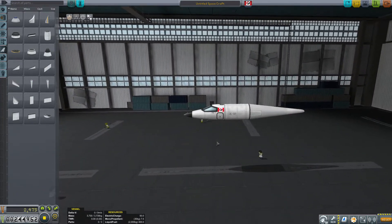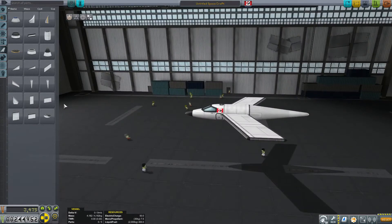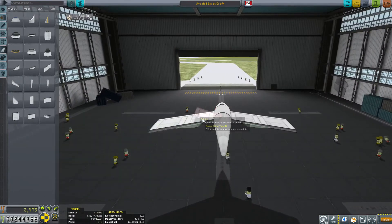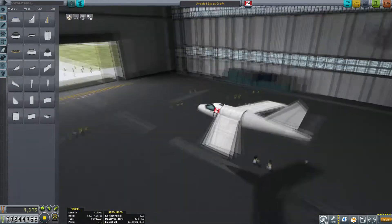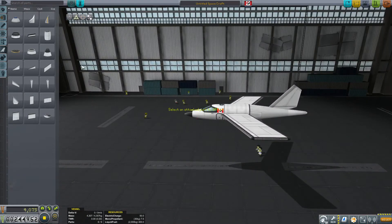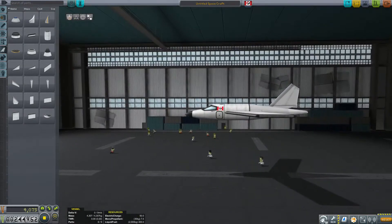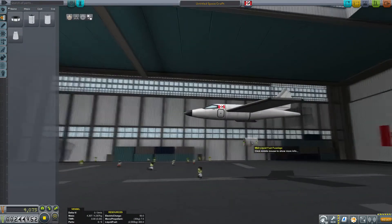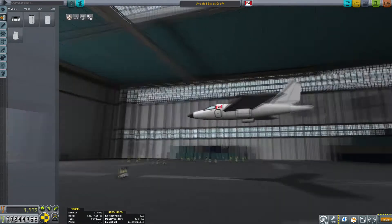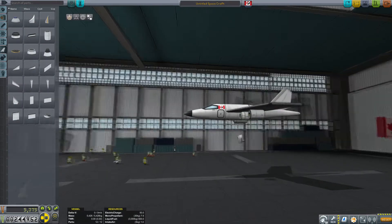I might do a time lapse here as I throw this together. A lot of people also find difficulty using the starter Juno jet engine, but in the right configuration, even two of these engines will be more than enough to have you flying around with a plane, as long as you keep it relatively small and light.